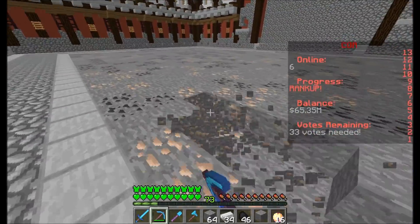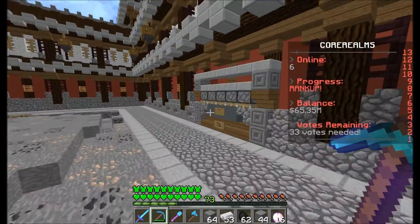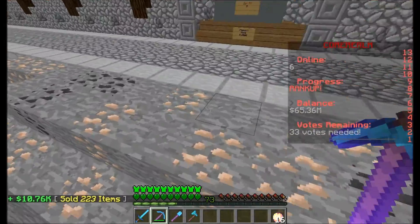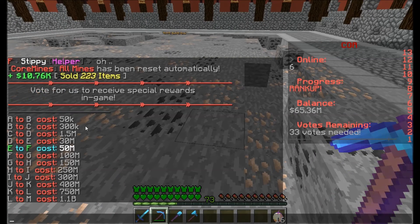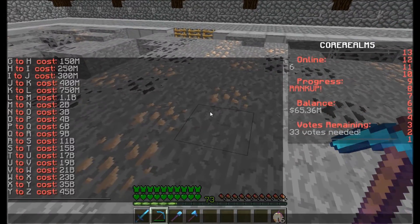Look at this — this is an amazing server. The best part is, once you get a full inventory, you go here and then you sell it all. You got 10k right there, and you can get even more. You do slash ranks to see all the rank upgrades. It takes 50k just to go to rank B, and to get to rank C you need 45 billion dollars. What?! That's crazy!